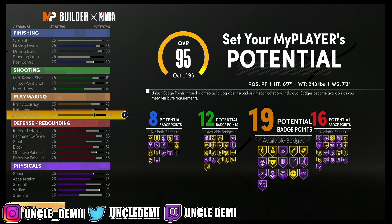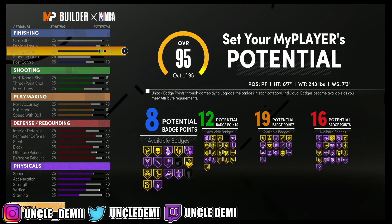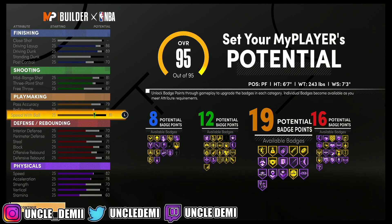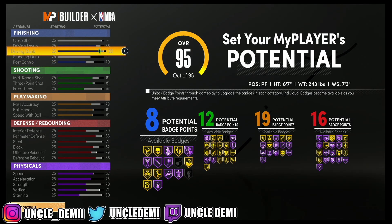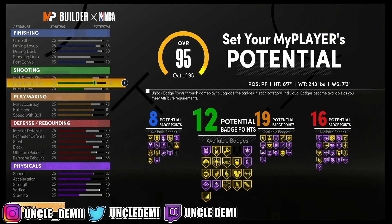We have 8, 12, 19, and 16 badges across categories. Compared to the playmaking glass cleaner from before, this build actually has more finishing and a ton more shooting, which is pretty dope — a little less playmaking and defensive rebound. With the plus 4 boost, you get a 93 driving dunk, 90 driving layup, and 85 mid-range and three-point shot. That 85 gives you a pure green window, so if you have the proper base you'll green every time with a good release.